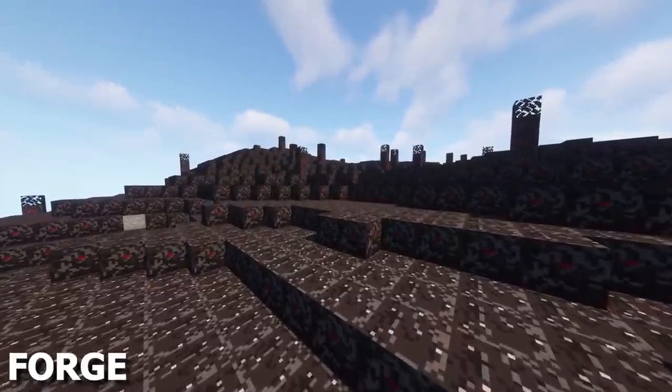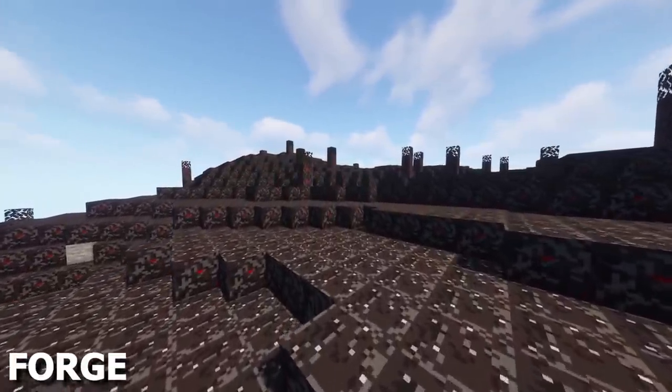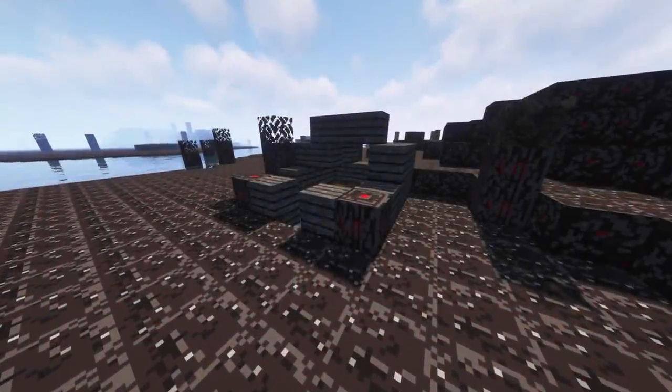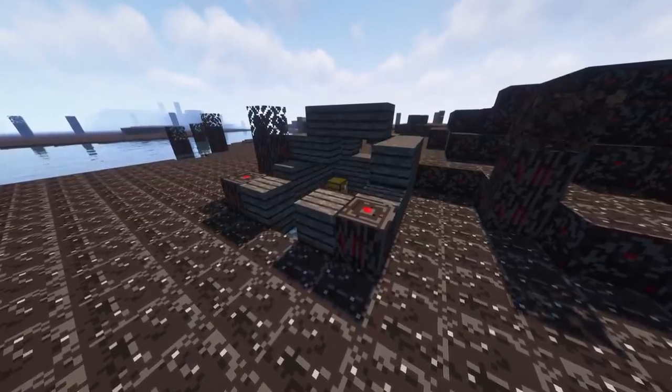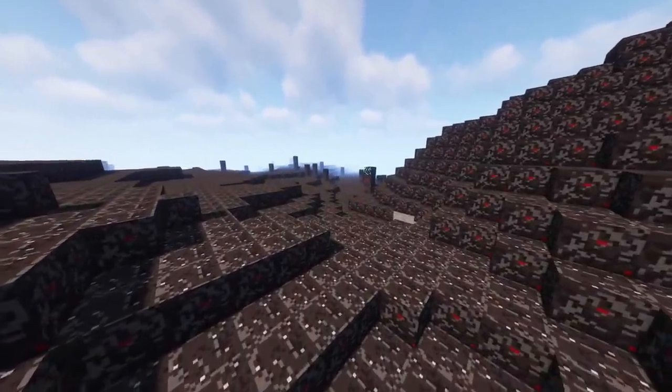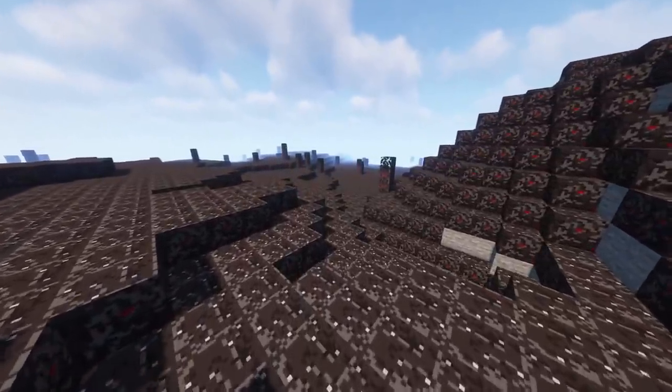This next mod will cause the Burnt Forest Biome to start spawning in your world, which features some new Burnt Blocks, with destroyed structures also spawning in the biome, which will often contain a chest of loot. The new Ember Armor is placed between Iron and Diamond when it comes to stats.